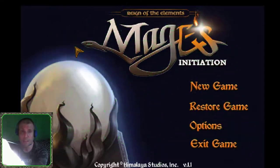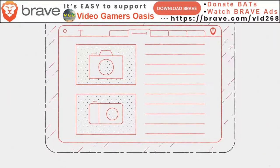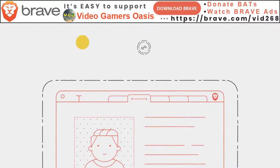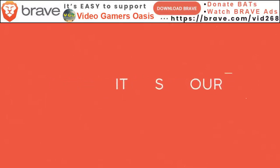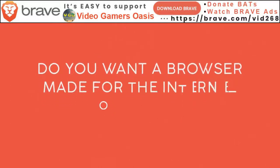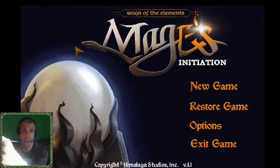Check out the links below. Especially, download the Brave browser to protect yourself from unwanted spyware, adware, and popups. You can also earn digital tokens - BATs - by watching the Brave ads that pop up. They're very safe and profitable. You can donate your BATs to me. Thank you so much for your support. It helps the work I do on my website, VideoGamersOasis.com, and the YouTube channel.